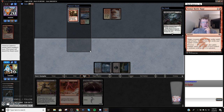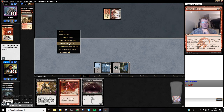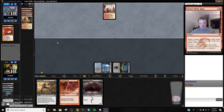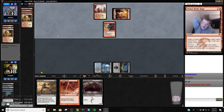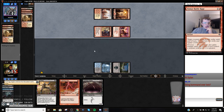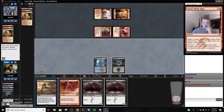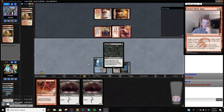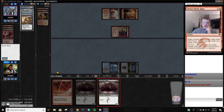We're going to cast a Gurmag Angler. We're just going to take the Boros Charm — we only have one Skullcrack left in the deck. Take the one that deals more damage. We can just go Push into Angler. It doesn't matter which one we let go because they're going to have spells anyway — it's going to be two power, so they can just Bolt the Gurmag Angler.